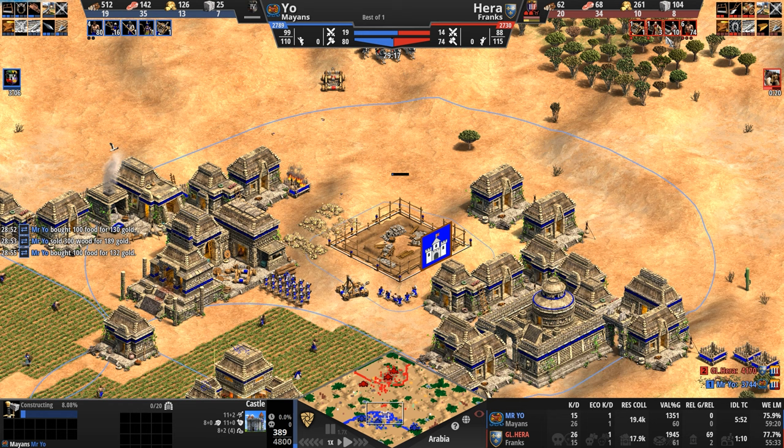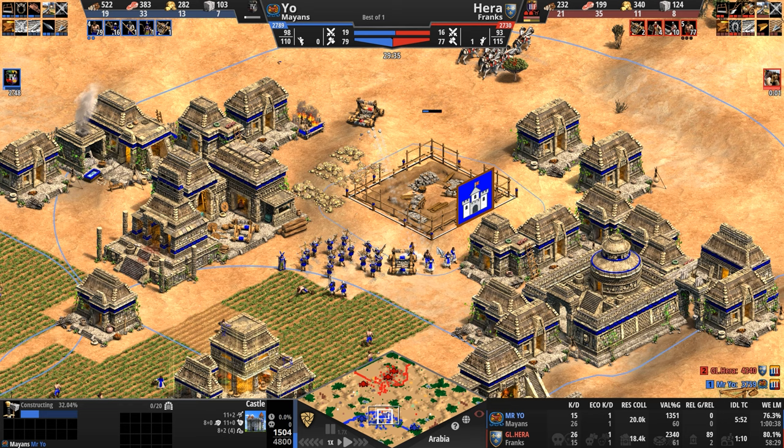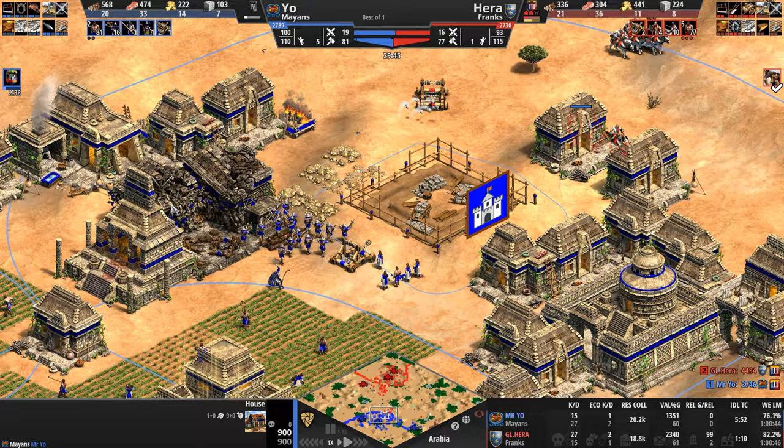Hera has eight villagers on stone and has also expanded with a town center of his own. This castle is going to our Mayan — but how's he going to defend it against the mangonel? If the mangonel parks itself right here it's going to be problematic. He's blocked off to the left and to the... wait — why did he delete his own siege workshop? Couldn't he just go around the other way?